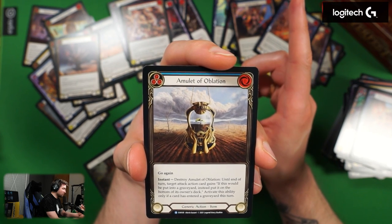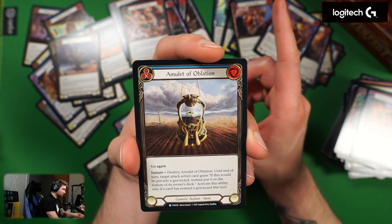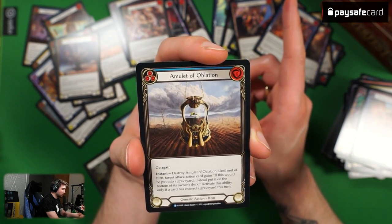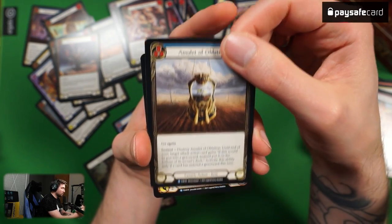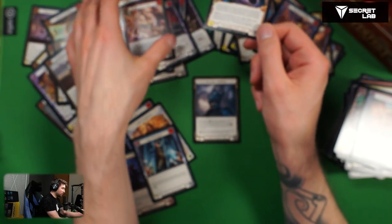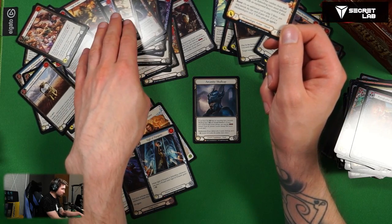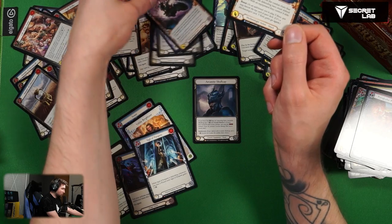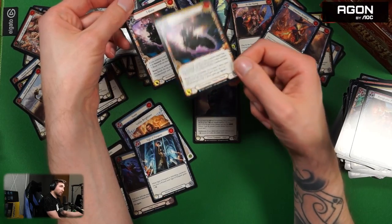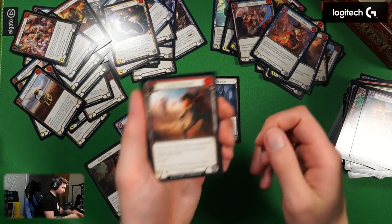Amulet of Oblation — zero cost, go again, blue, instant. Destroy Amulet of Oblation: until end of turn target attack action card gains 'if this would be put into graveyard, instead put it on the bottom of its owner's deck.' Activate only if a card has entered graveyard this turn. Not a fan. Another T-Bone — yellow version. I don't play mechanologist but I feel like T-Bone is gonna be massive in the meta game.